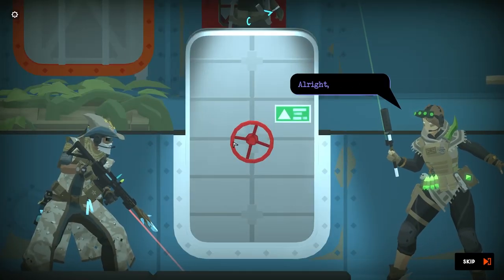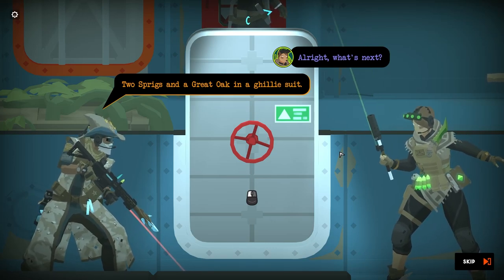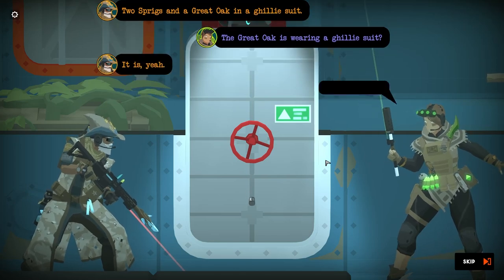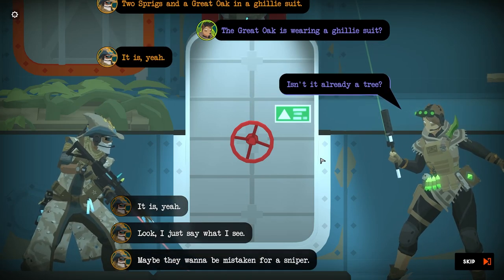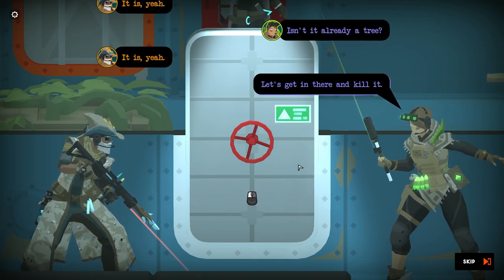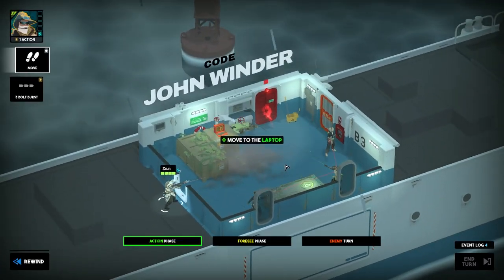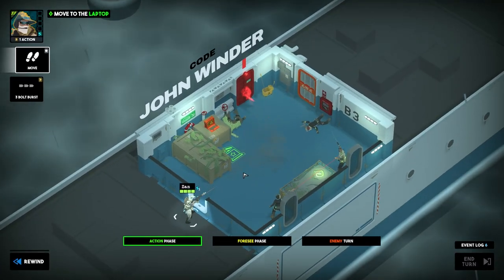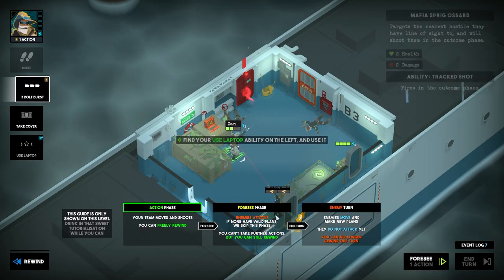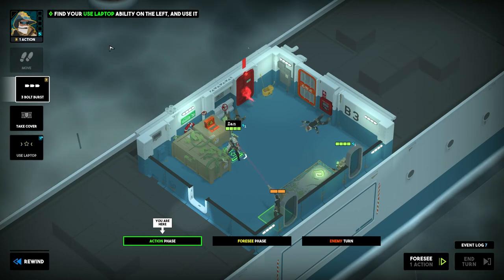Can't rewind after clicking this. Knock out enemies — select our three-round burst, knock them out, and then we can use the laptop. Press done. What's next? Two spring sprigs and a great oak in a ghillie suit. Isn't it already a tree? It is. Get in there and breach — they're actually murdering people in here.